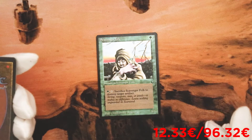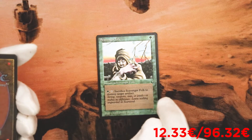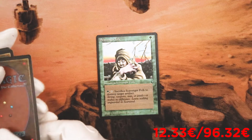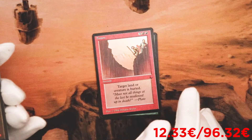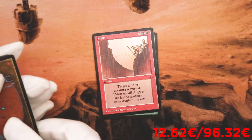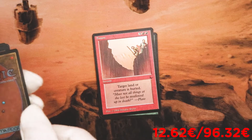Scavenger Folk — one mana, one green. Tap and sacrifice Scavenger Folk to destroy target artifact. That's okay. Fishu. Instant — target land creature is buried. Creature or land removal for five mana.